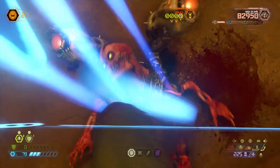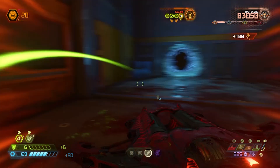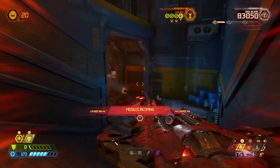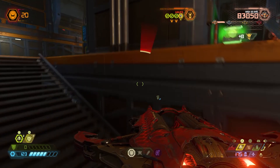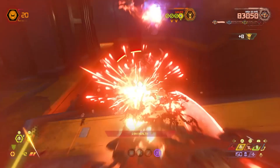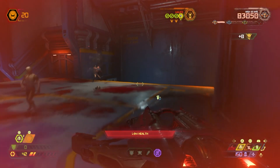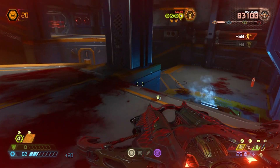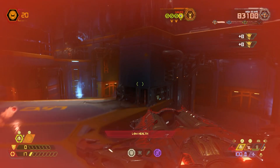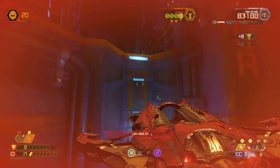Doom was revolutionary, and it set the standard for the 90s FPS weapon roster. Doom Eternal follows a similar design approach to the weapons — depending on what monsters you're up against, you will opt to use certain weapons over others. Although Doom Eternal focuses on arena combat, while Classic Doom has monsters placed into the world already, Doom Eternal still has different types of levels like Classic Doom.